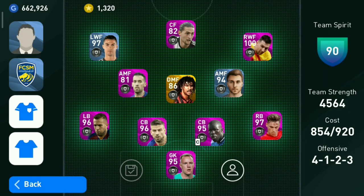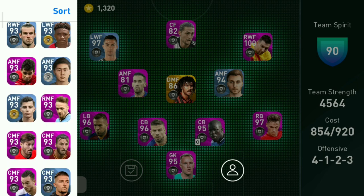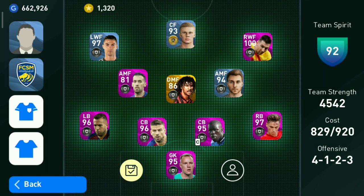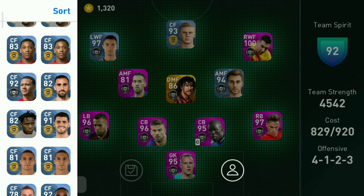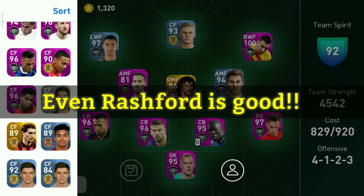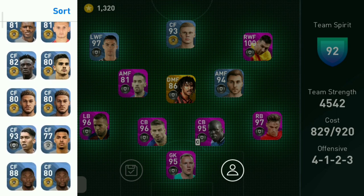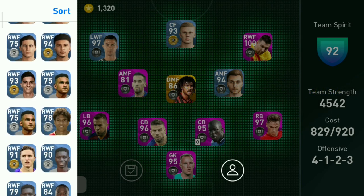Coming to the positions of the players — for center forward, I recommend a very tall player with physical contact and good passing. That's enough for center forward because you're just going to strike the ball. Holland is 100% recommendable for that. There are also players like Luca Jovic and Lautaro Martinez, but I have them as black ball and featured players so I'm not using them here. Anthony Martial is a great center forward and Pratto is also great, so you can use either of those two.